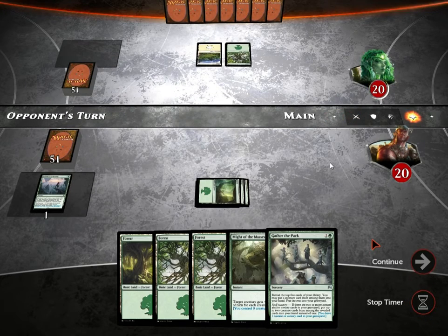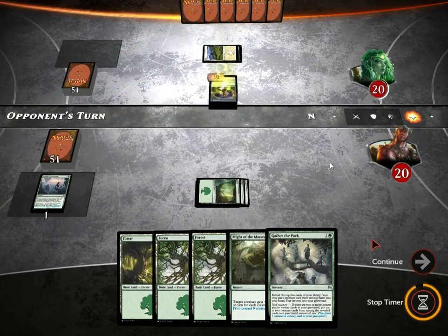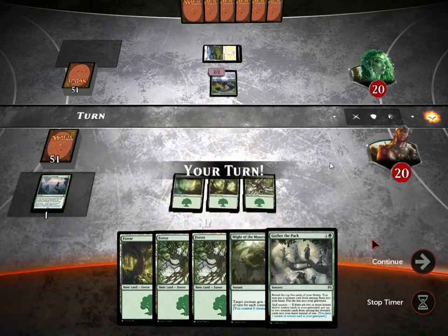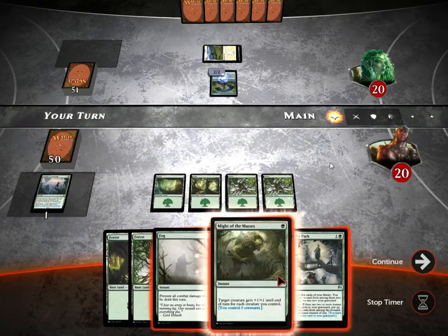What I really need on turn 3 is a second Animus Awakening so that I can potentially cast it for X equals 3 and get 3 more lands. I don't pull it, so by now I think the quest has failed, but I keep playing on anyway just to see what will happen. I put all these 1 mana instants in my deck so that if I play one on turn 1, I can trigger Spell Mastery and potentially draw more lands or more creatures.